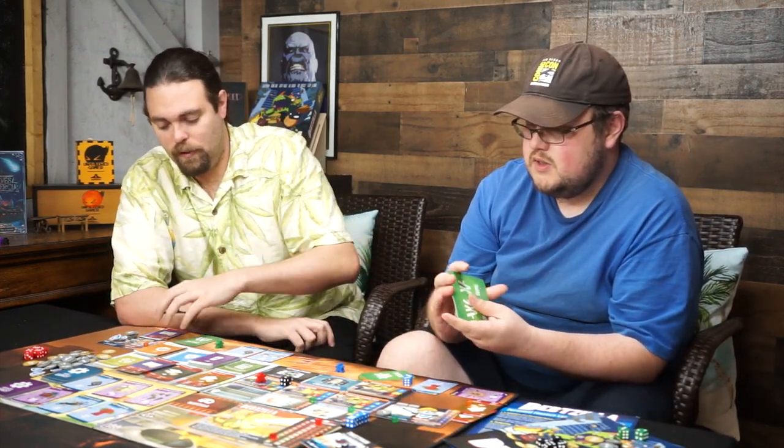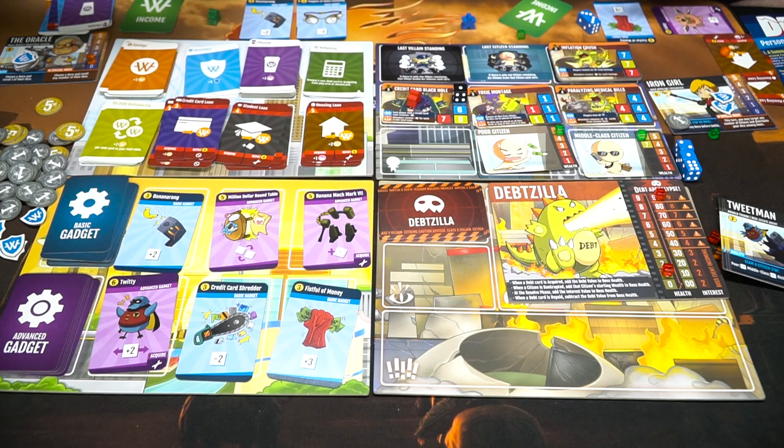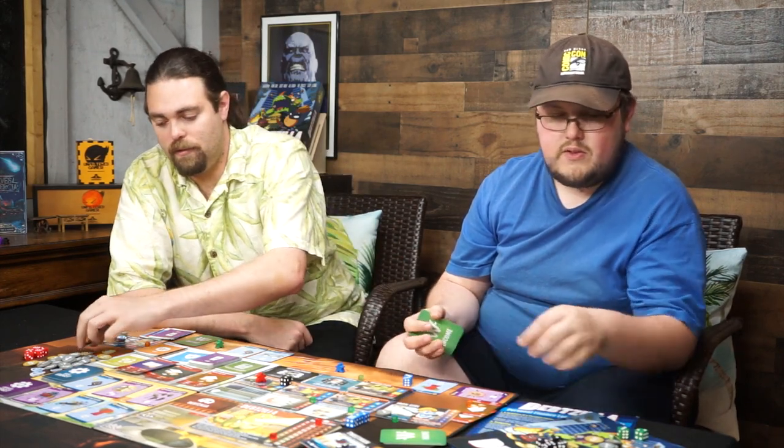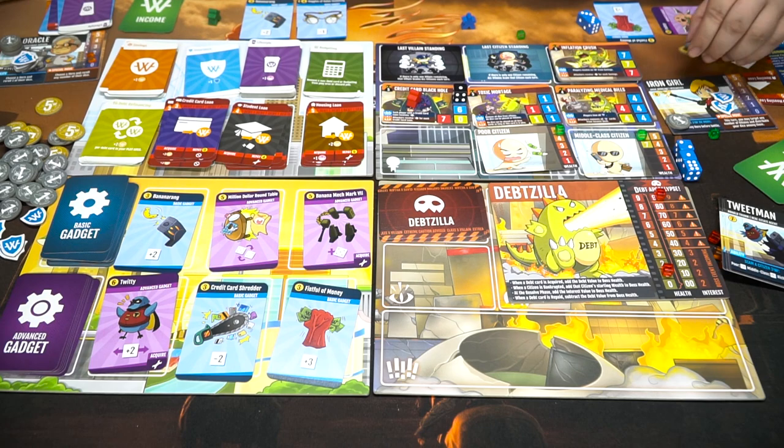Two more boss events discarded for now. We got money too — I could buy some things. Right now we have Toxic Mortgage in play. It says no dice can be played on all boss cards as long as this card is in play — so we're gonna have to fight the Toxic Mortgage first. I can't afford any of that. Passing and passing. I'm gonna get seven currency this round.